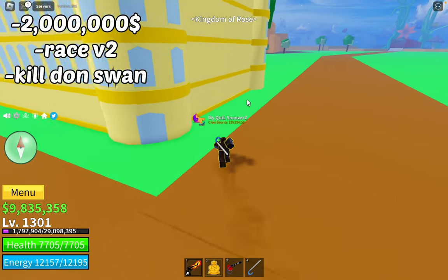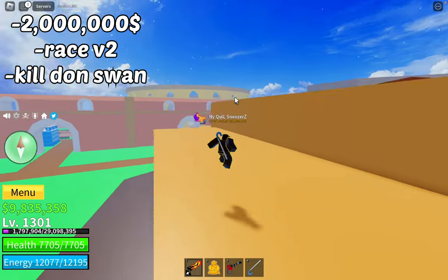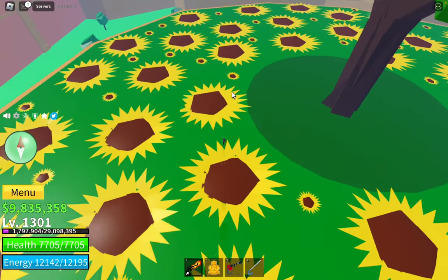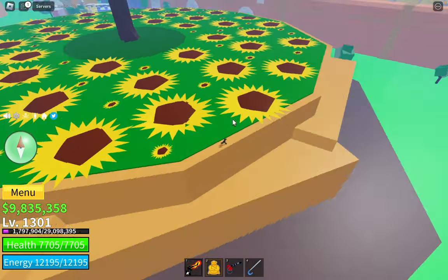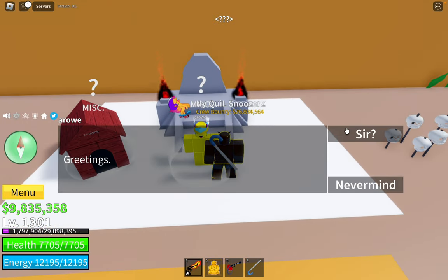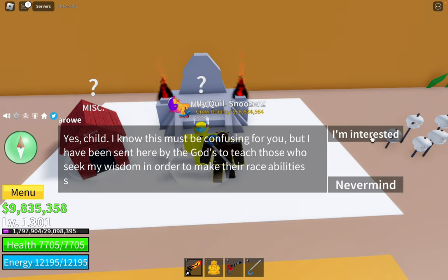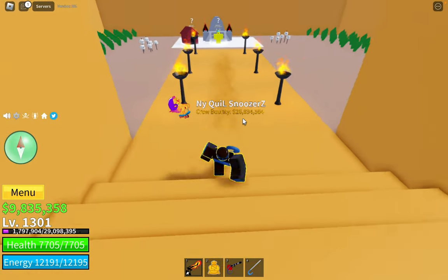I'm going to go into a private server to talk to the quest NPC. If you meet all the requirements - two million dollars, a race in V2 state, and you've defeated Don Swan - come up to where the Diamond boss spawns, go to the flower patch closest to the graveyard island, drop down, and there's a secret wall you can walk right through. Talk to the NPC named Arrow. He'll give you dialogue and say 'Let's begin,' which means you've done everything right. He gives you the quest: defeat Germy, Fujita, and Diamond.